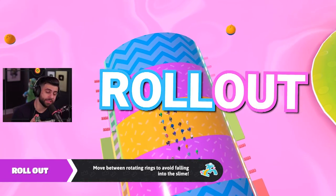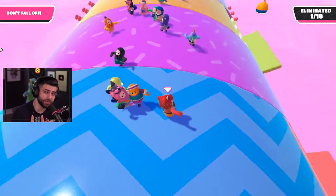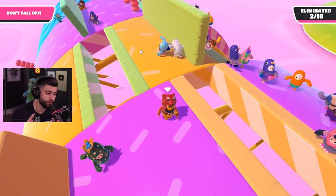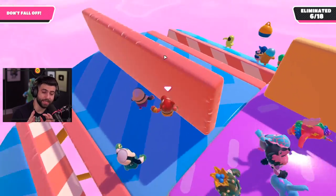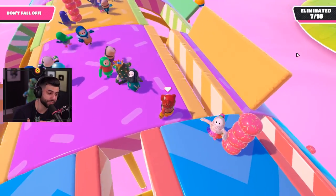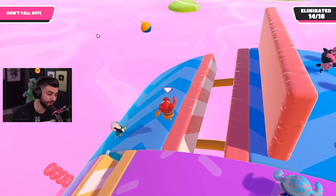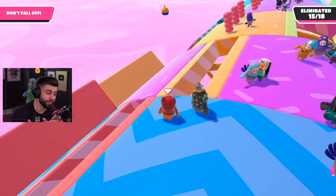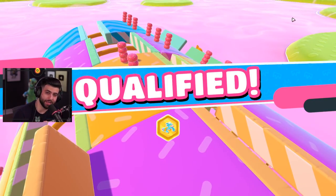Now we're checking out Rollout. This one can seem intimidating but it's actually one of the easiest stages. Stay in the middle, don't make any jumps that will throw you off balance — don't make any jumps at all. Walk back and forth between the platforms and try to avoid being in a large group. Anytime I've lost in this mode it's because I ran into somebody or got bumped during a cross. As long as you stay isolated and don't slide off or jump, it's pretty simple.